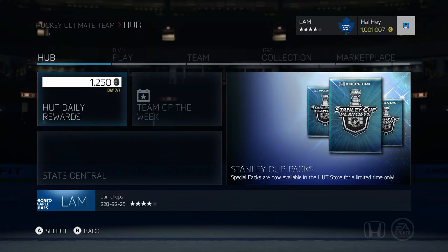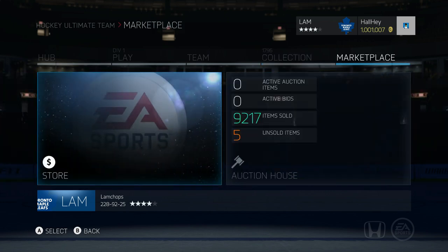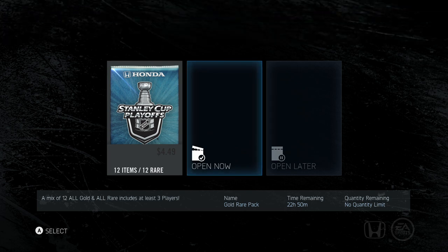A lot of you guys mentioned that maybe my packs were buffed by EA when they sent them. So this episode I didn't get any packs sent by EA. There is a 25k pack out on Thursday May 14th with 12 gold players and at least three rare players. I'm going to open eight of these packs - about 200k worth - and we'll see if we can get lucky. Once we hit 800,000 coins I'll stop the pack opening and throw together the team.